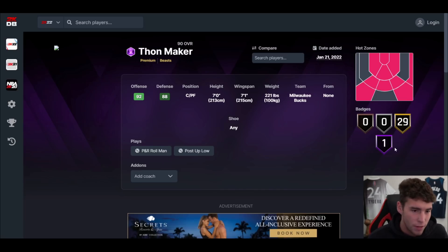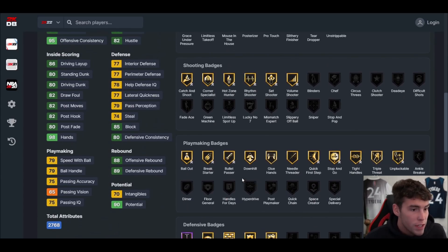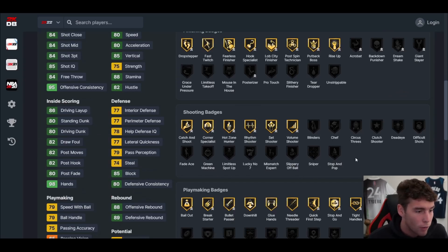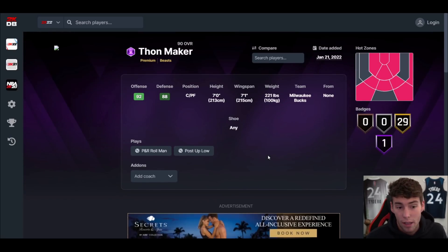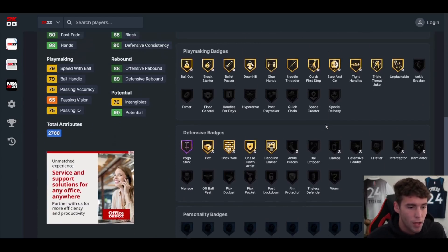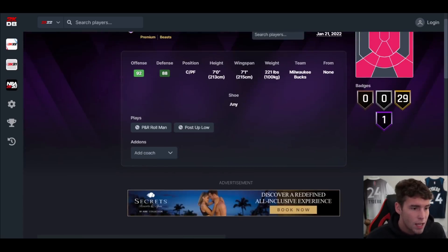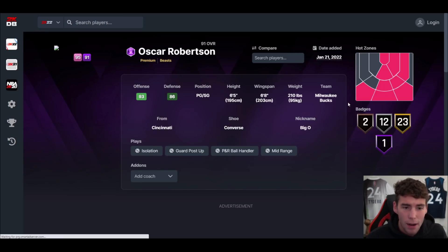Thon Maker at the power forward position is next — seven feet tall, 7'1 wingspan. Hot spots from three to five places around the yard. 80 driving dunk, can handle the ball decently, 80 speed, decent defensive stats. This Thon Maker card is pretty souped. He's seven feet tall at the power forward position, really good length, pretty solid all the way around. He's basically a must-have for no-money-spent squads — a super complete player in MyTeam.